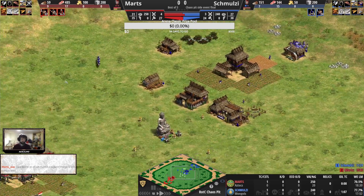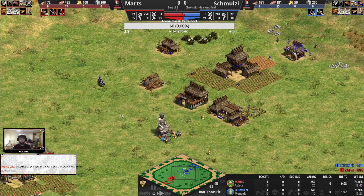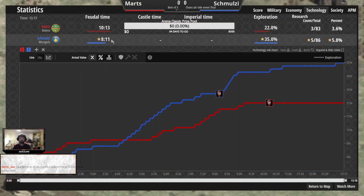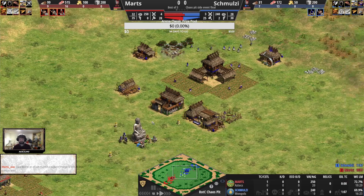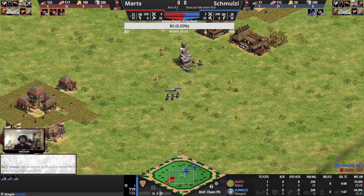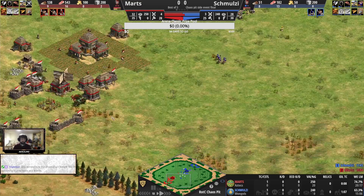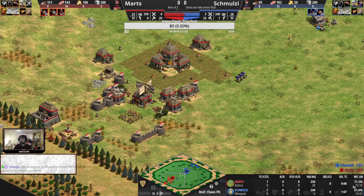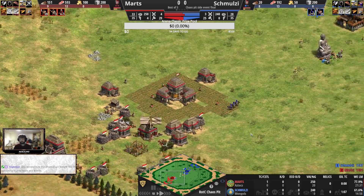Aztecs stop at three scouts — good call there, seeing the spearmen, seeing the walls — they won't be doing too much. But they arguably claim some map control with the mobility of the scouts, moving about to keep scouting the map. Drush? But against Mongol scouts that's complicated — Mongols can be up so early. You see the uptime: Schmultz is up at 8:11. You just don't go out with Militia against that into Men-at-Arms — even 21-pop Men-at-Arms from the Aztecs would be way slower than the Mongol scouts.